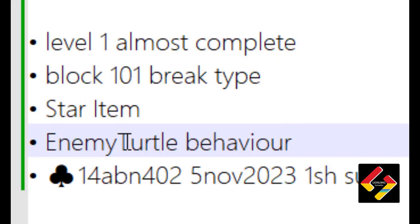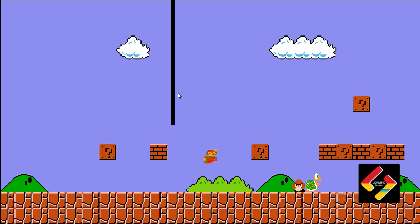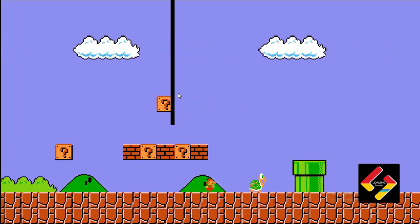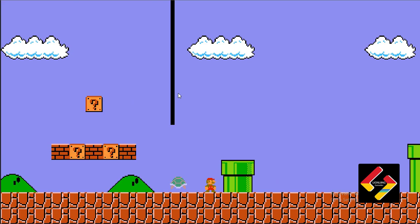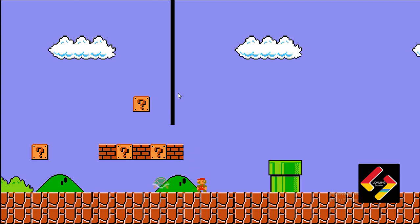I added enemy turtle behavior. Here is a turtle enemy like in the game — I hit him and he stops, then I hit him again and he can move.